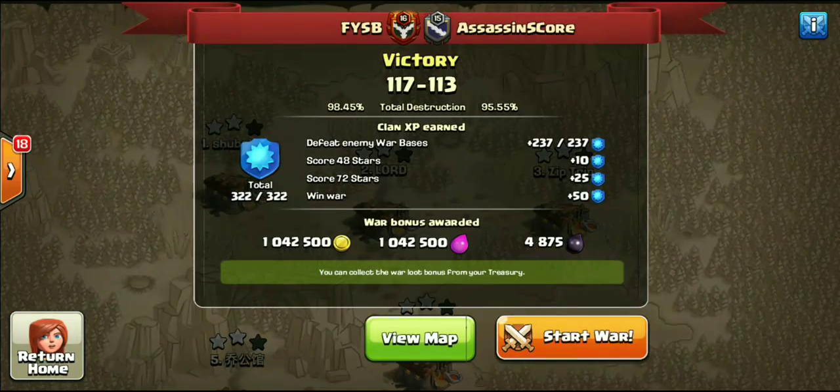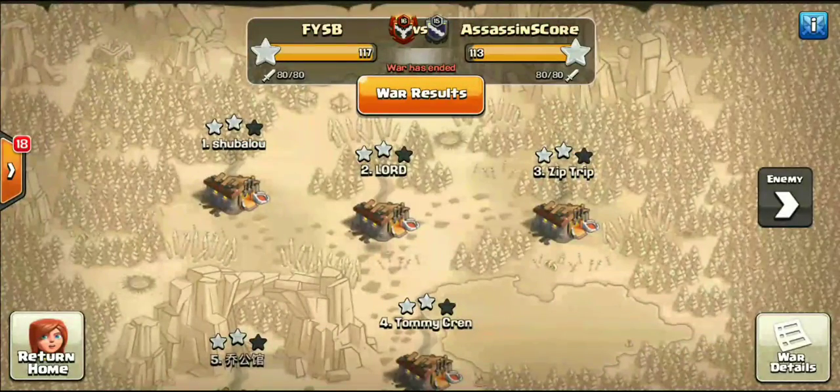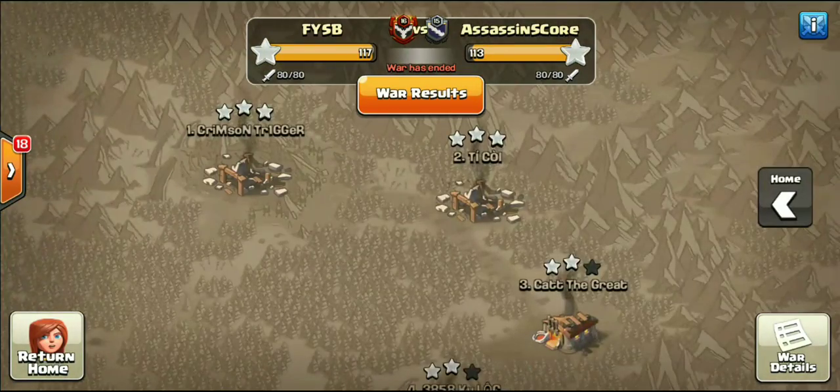We did just wrap up a war against Assassin's Core over here in FYSB, getting a solid victory 117 to 113. We had 5 Town Hall 11s; I believe they also had 5 Town Hall 11s. I don't even know how many Town Hall 10s. But we did get a solid victory and I got some incredible attacks to show you guys.